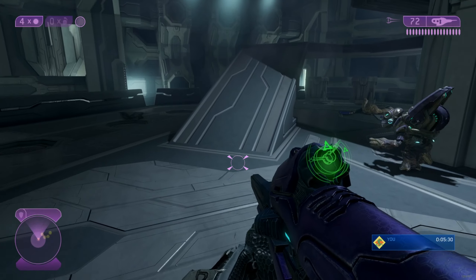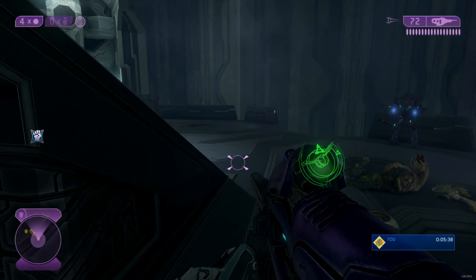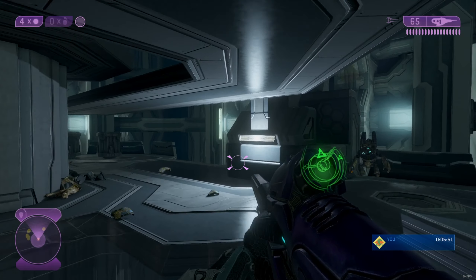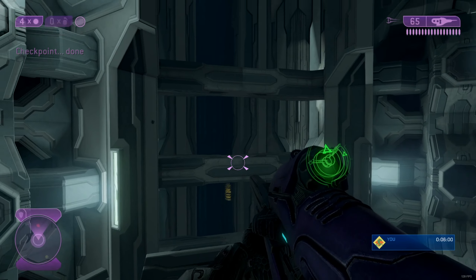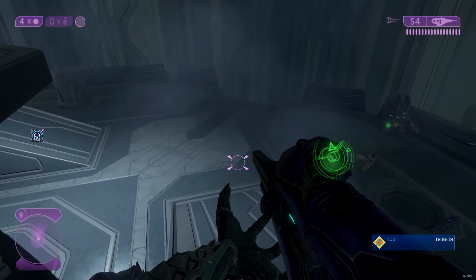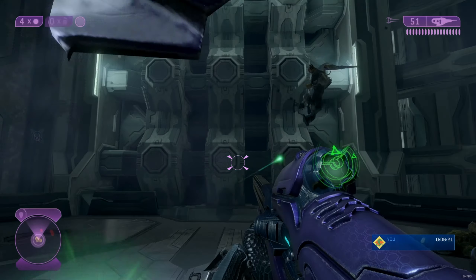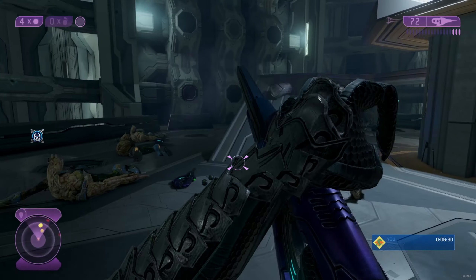We're actually on a gas giant next to the first heretic wing. There's a grunt that's still alive - usually they die in the first room. You can headshot flood elites - in Halo 1 you can't headshot them, but in this game you can. You just need to know where to shoot to kill them instantly. They have fairly weak shields though - they go down with just a couple of shots.